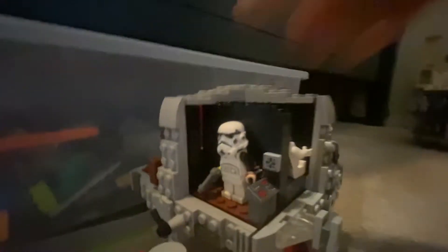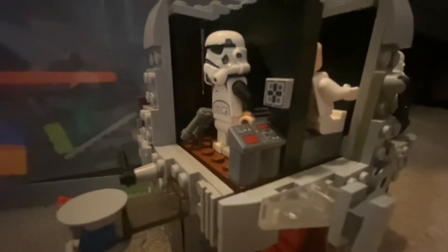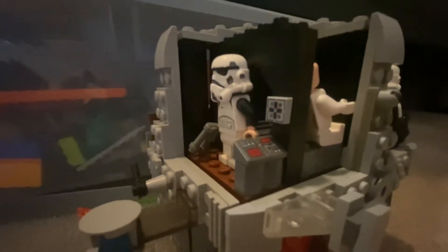The next room over is cell block D, I think. Right here are the controls where Han pretended he was a stormtrooper and faked his ID. Then right here's a stormtrooper guard who's guarding the pathway to Leia's cell. There wasn't enough room to make a door so it was just left open like this. I somehow lost her hair at a friend's house so she's just sitting there. If you look closely you can see the vent that goes into the trash compactor room.